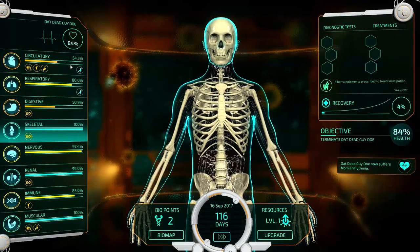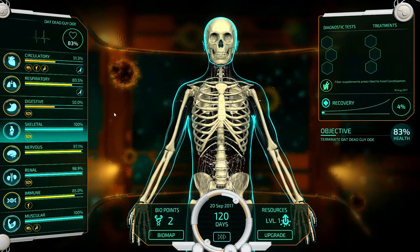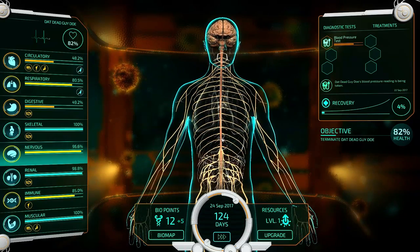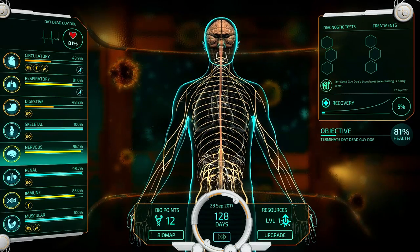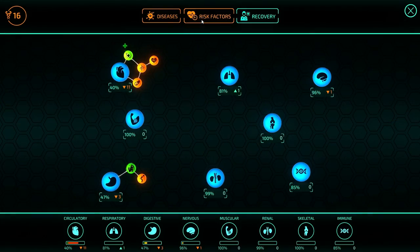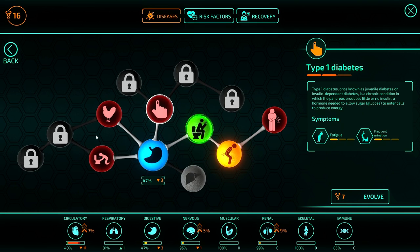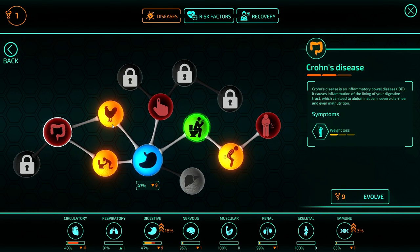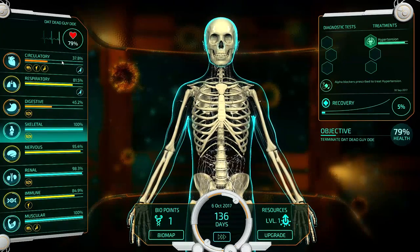His circulatory system is failing hella hard. We've got to get him down to 80% once we get our resources boost. He's getting a blood pressure test done — his heart is failing hella quick. We've got 12 points right now, I need like 21 to kill this dude. With 16 on the bio map, I can give him irritable bowel syndrome, type 1 diabetes — let's give him gastroenteritis first, then a salmonella infection. That'll give him malnutrition, making it harder for him to get nutrients into his blood. He's got hypertension, so alpha blockers are being prescribed.